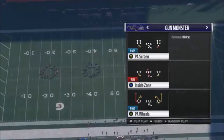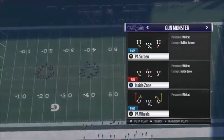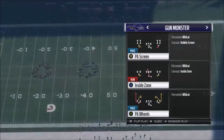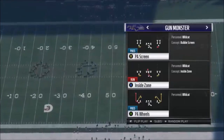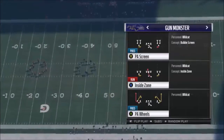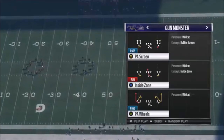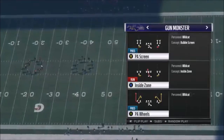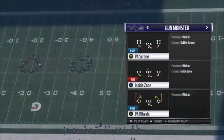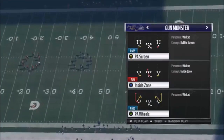I'm using the Ravens playbook, which has the Gun Monster in it. There are only three plays in this whole formation: the PA Screen, Inside Zone, and PA Wheels — I'll go over all three. The only absolute money play is the Inside Zone. This formation is so capable of being cheesy and unstoppable that Madden already put prerequisites in place to make sure it wasn't too cheap.